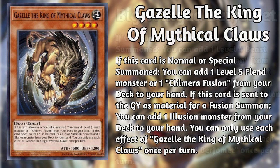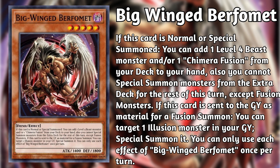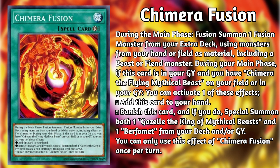Using Perfomet's search effect locks you into fusion monsters from the extra deck for the rest of the turn. Also, if Perfomet is sent to the graveyard as fusion material, you can Reborn an Illusion monster. Chimera Fusion is a quick play spell that lets you perform a fusion summon during the main phase, provided you use a beast or fiend as one of the fusion materials. Chimera Fusion can also add itself to your hand from your graveyard, provided Chimera the Flying Mythical Beast is on your field or in your graveyard.